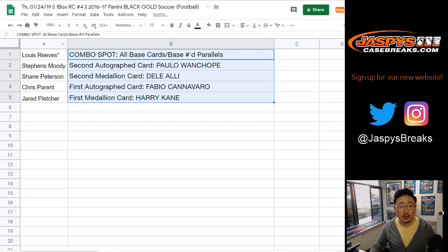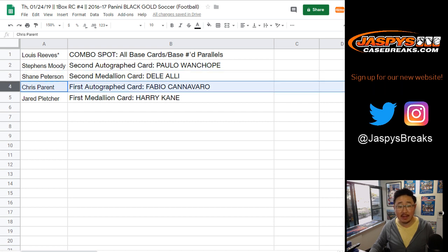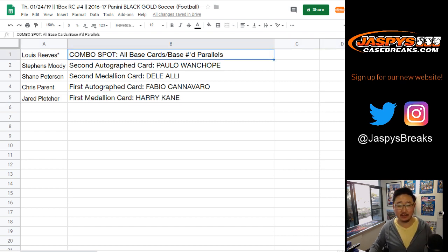Lew, you have all the base cards and the numbered parallels. Moody, you've got the Paolo autograph. Shane with the Dele Alli medallion. Chris, you've got the Fabio Cannavaro auto. And then Jared with the Harry Kane medallion — the prolific England striker, and for Spurs as well. And there you have it.